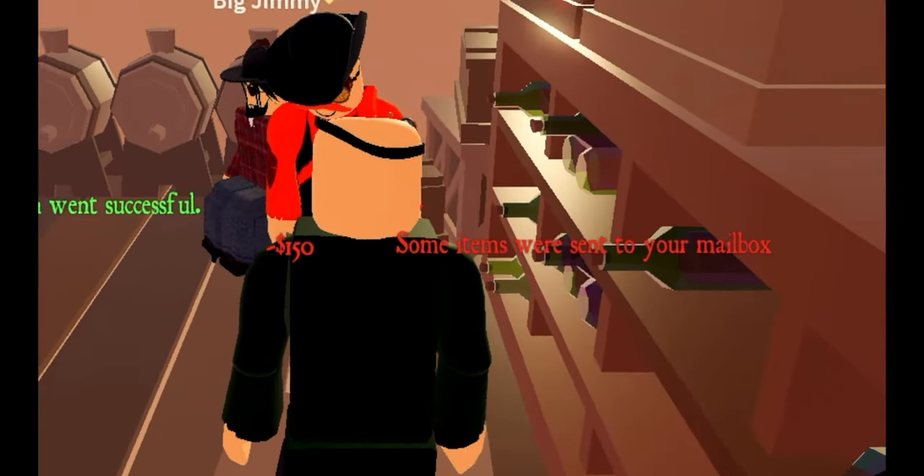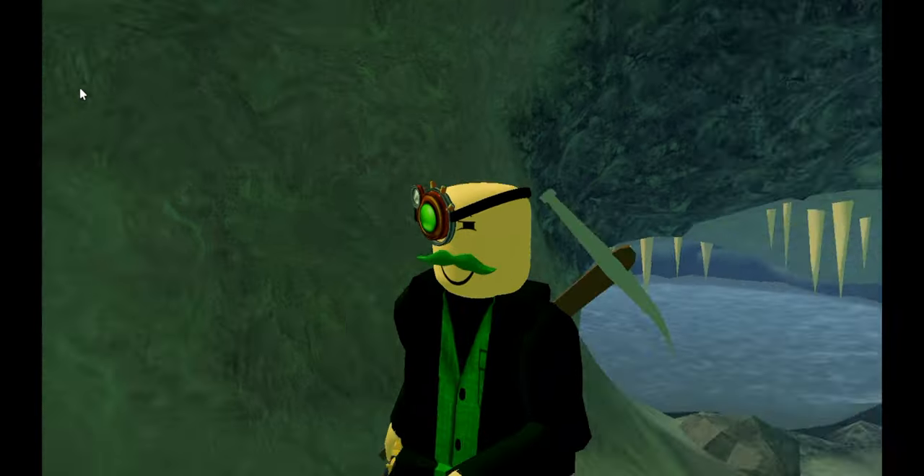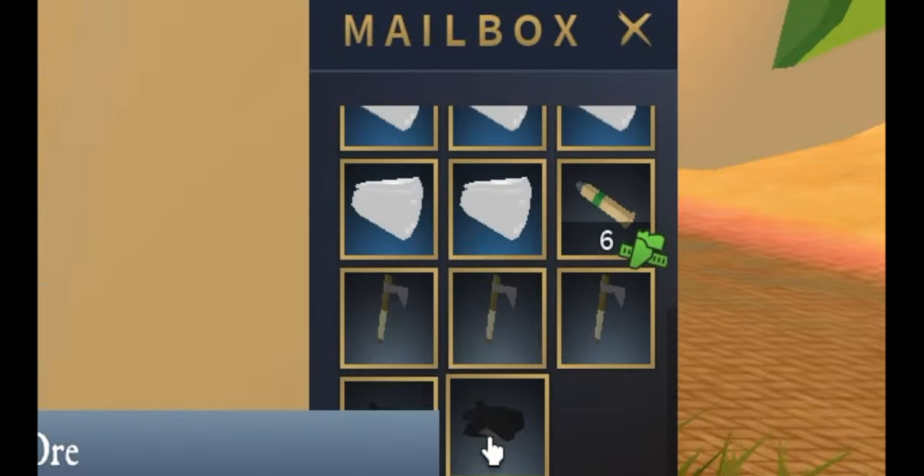Have your friend trade all of the items back that you want to store. As you can see, five of the items went into your mailbox. Repeat this process until all the items you want to store are gone, and then go to the mailbox to see your newly stored items.